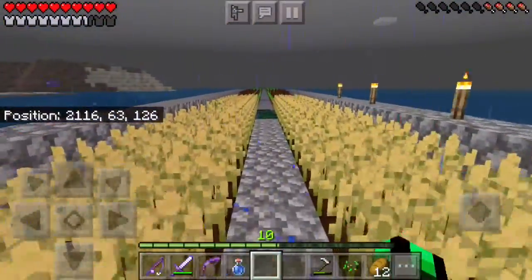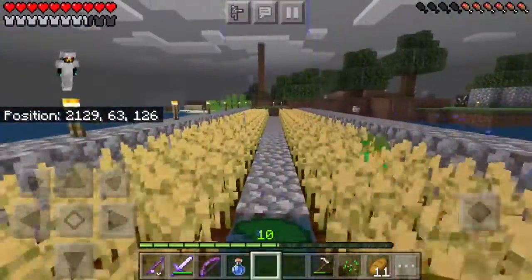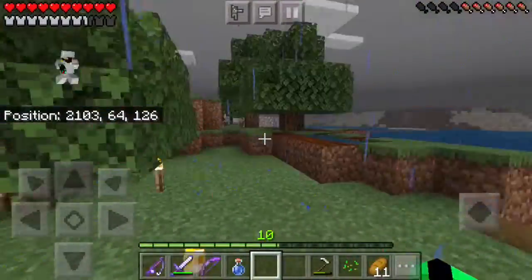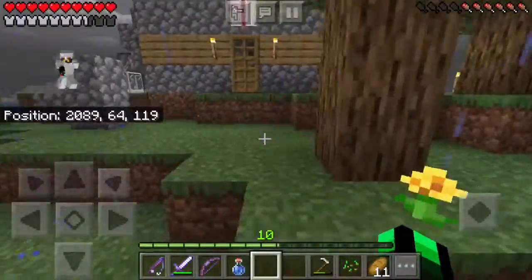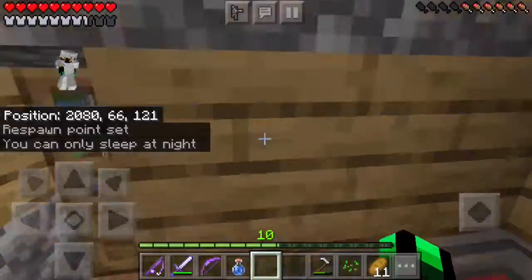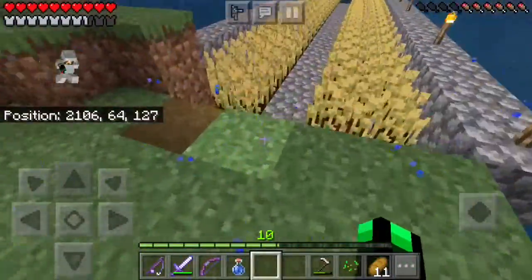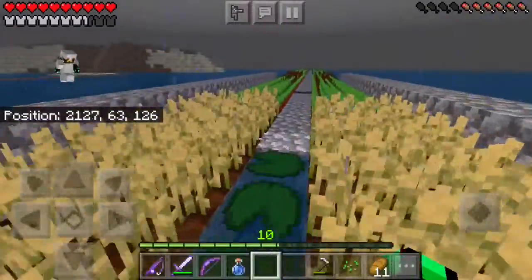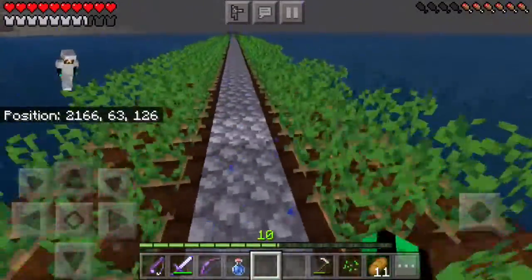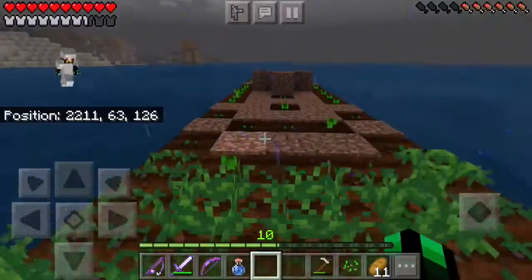So this is my wheat part of the farm. Then there's another part — I forget what it's called, I think it's like beetroot or something. I'm going to try to sleep during the rain. I know the animals won't really leave this island, so that's why I just have them here. Okay, so I can't sleep. So this is the wheat part of the farm, and then the beetroot part. These are my potato part of the farm, then the carrot part of the farm, and then the pumpkin and melon part of the farm.